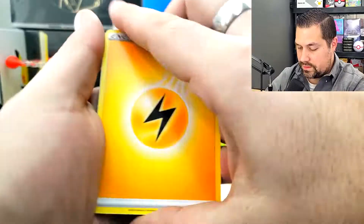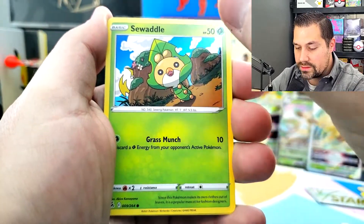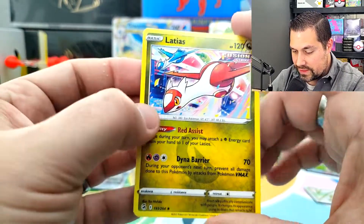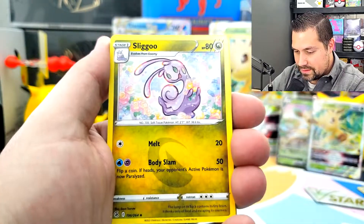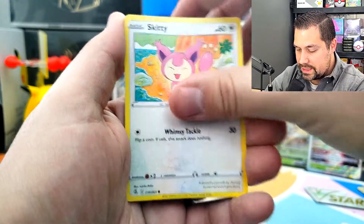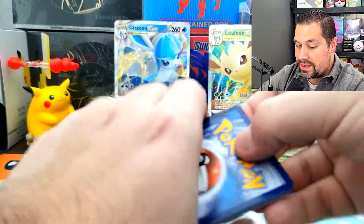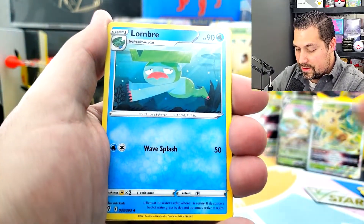We got a couple of Fusion Strike packs. Swadloon, Swadloon, Sewaddle, Skarmory, Jynx, Mantine, Grubbin, Vulpix, and a non-holo rare Latias — I love how you have Latias and Latios in the artwork. We've got to get at least one hit out of this box. Then Pansage, Helioptile, Gligar, Slugma, Skitty — reverse holo and a non-holo rare again, Vikavolt. There's no way we're coming back unless we pull like an alt art or something, which is highly sought after.